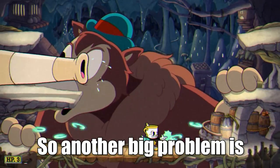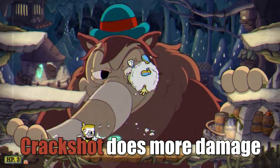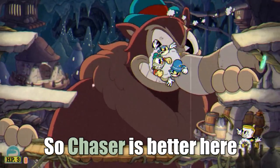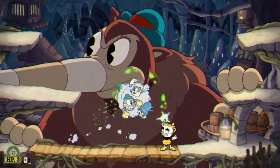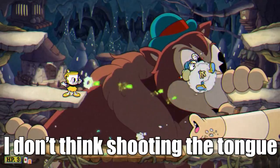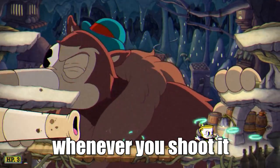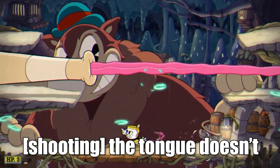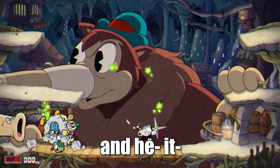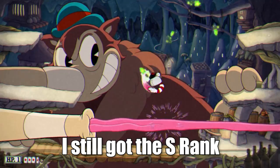Another big problem is the bouncing bug clouds. This is where I use Chaser to quickly get rid of them. Crack Shot does more damage, but these clouds are moving so fast that half the time the projectiles just miss, so Chaser is better here. I've also heard rumors that shooting the tongue hurts him — I don't think it does because the nose and tongue don't flash when you shoot it. People also say the tongue does not count for S ranks, but I've tested it and it absolutely counts. I did one where I just parried the tongue three times and still got the S rank.